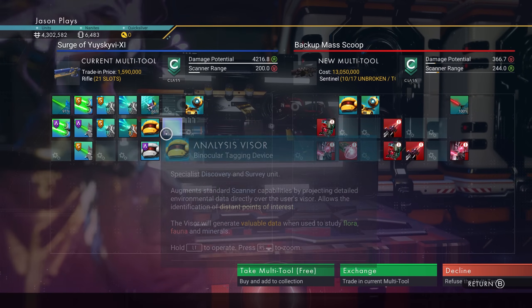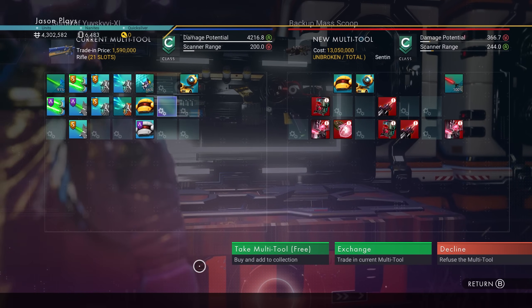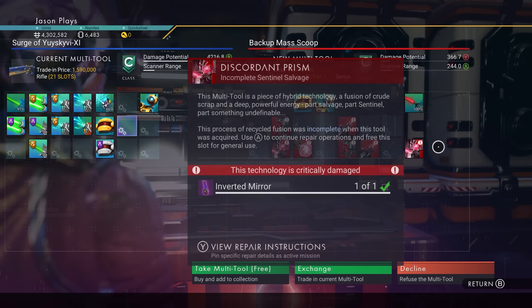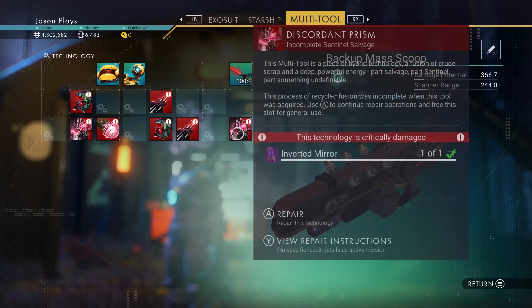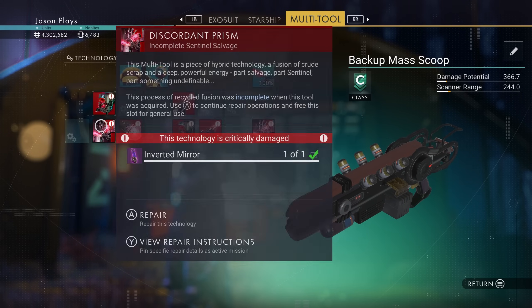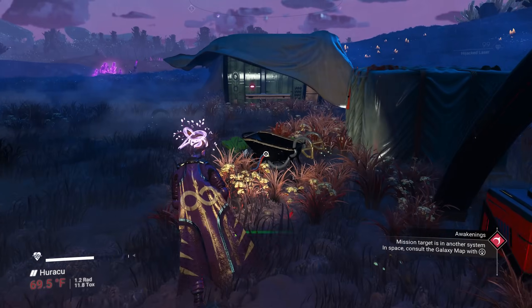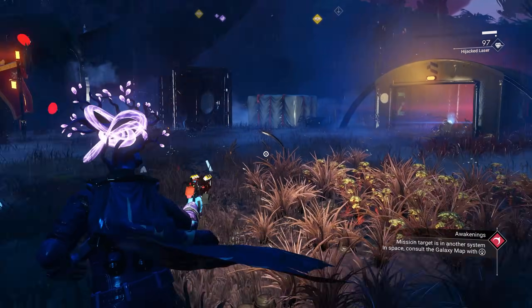Here's my normal multi-tool compared to the new sentinel one. You can swap it if you want — it is absolutely free, no money needed. You do need to fix the broken nodules though, that's why we were farming earlier. I'd suggest farming a lot: get all those crystals, inverted mirrors, and other materials so you can fix these cool multi-tools. It functions the same as any other multi-tool, just with some broken slots until you repair them.